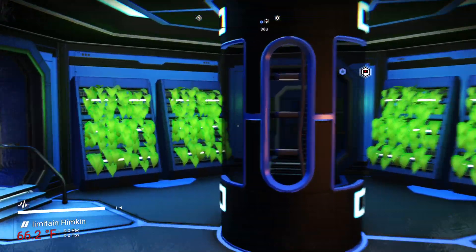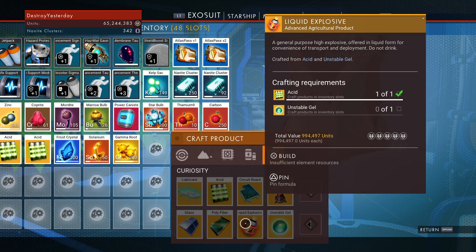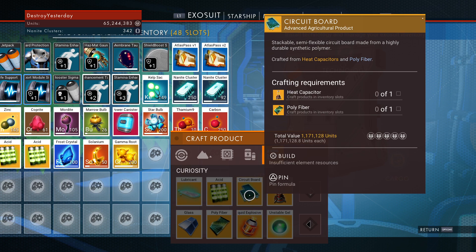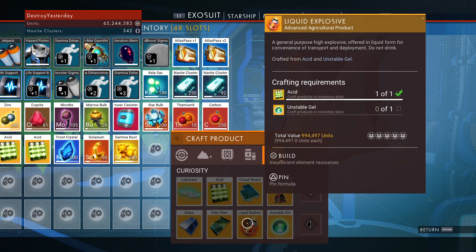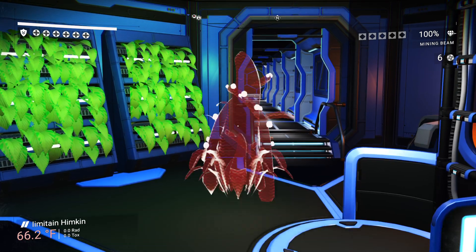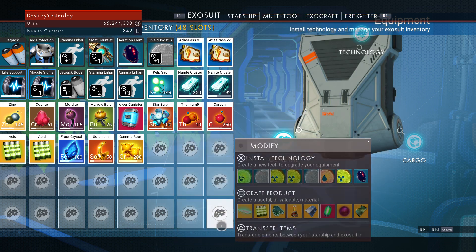I'll go over that and then explain the way I do it and why. First, let's look at what people most like to do, which is getting the circuit board and the liquid explosive, each making around a million units per board or explosive. Those take multiple things to make: the explosive takes acid and unstable gel; acid takes fungal mold and mordite; unstable gel takes cactus flesh. The circuit board takes frost crystal, selenium, heat capacitor - which takes frost crystal - fiber from cactus flesh, and star bulb.